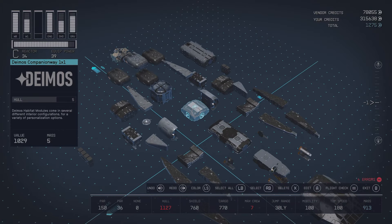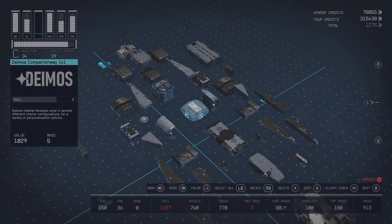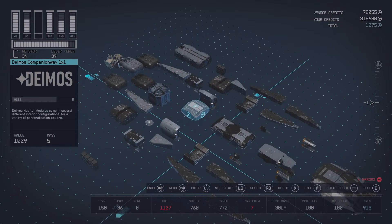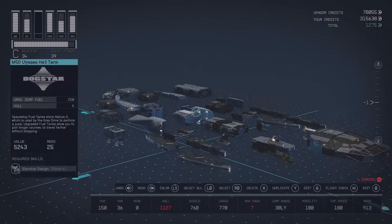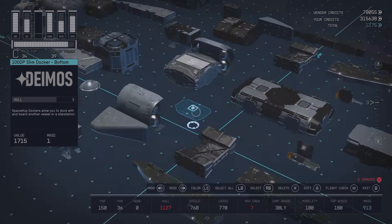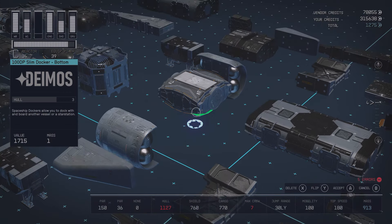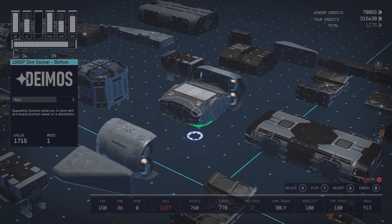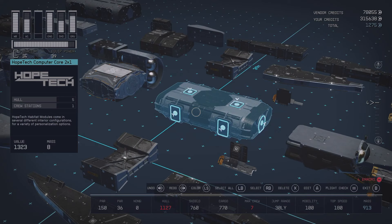So here we are in the shipbuilder. I'm sure you're all familiar with it. This all looks quite confusing right now but trust me, you're going to get it. We're going to start with this 1x1 hab piece. For all of the habs, you can use whatever habs you want as long as they're the same dimensions. Right here at the bottom I actually have a docker equipped. I'm using the 100dp slim docker because if you select this docker and flip it upside down, you can use it on the bottom of your ship. A docker on the bottom of the ship is always the best option — it gives the best look to the ship.